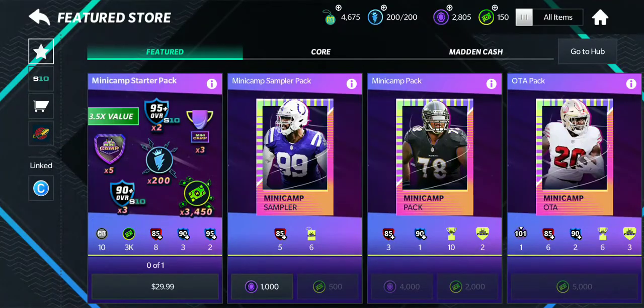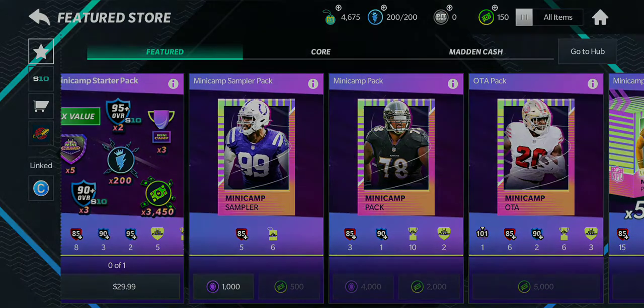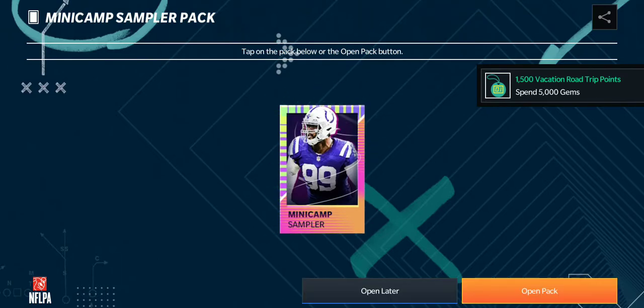Hey guys, this is Conan Bliss, bringing you this mini camp pack opening, which is, I can only afford the sampler, which is kind of frustrating, but look what it is.